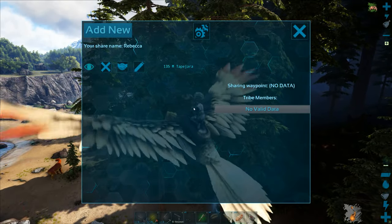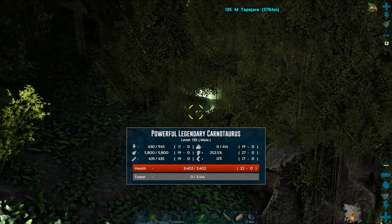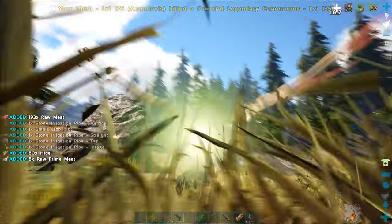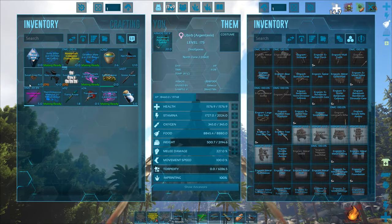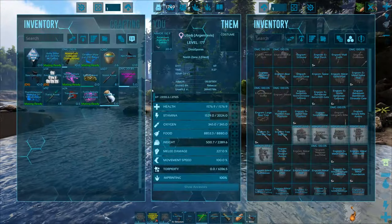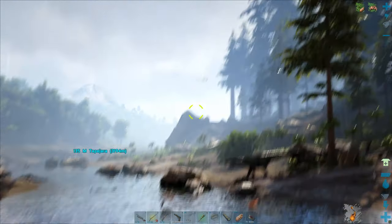Another creature despawned — I had a really high level Tapejara here. Meanwhile there's certainly a strong creature nearby that could yield some loot — let's give it a go. That was not worth it — I got irrigation pipes. There's a level 140 male direbear too, but I've already got a male with 26 melee versus this one's 19, so it's not worth it.